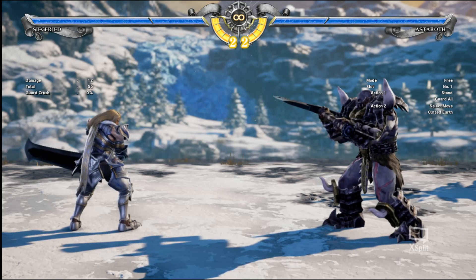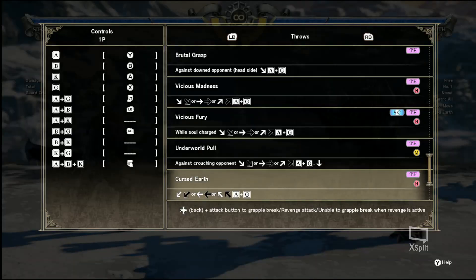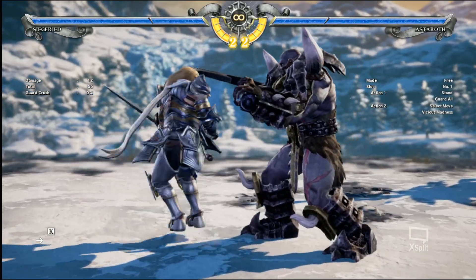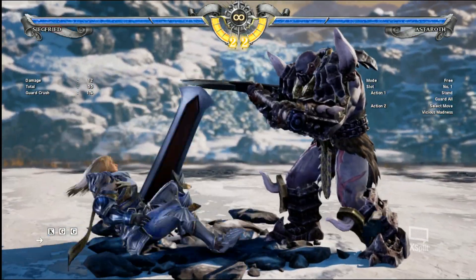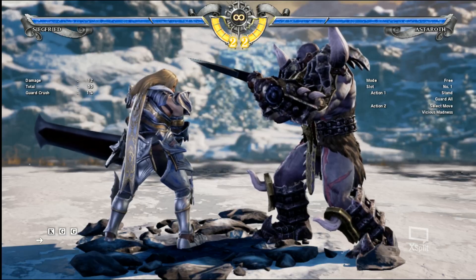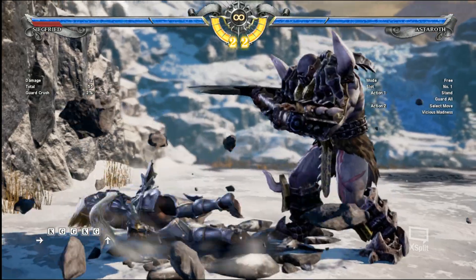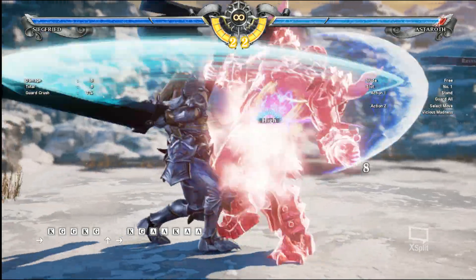Let's begin. For starters, Astaroth has a move called Vicious Madness. This move is a high. What people get bothered by this move is because of the fact that it has armor — it blocks through two attacks, only two attacks.